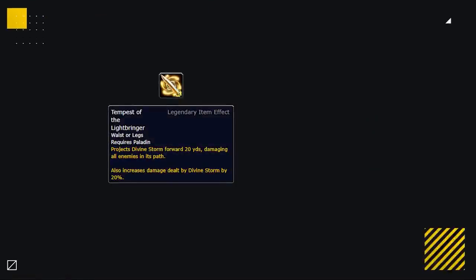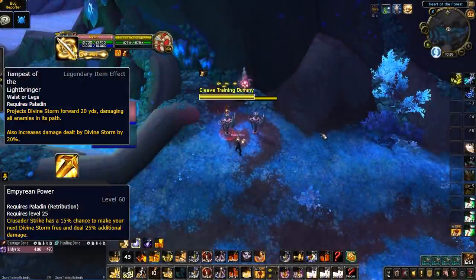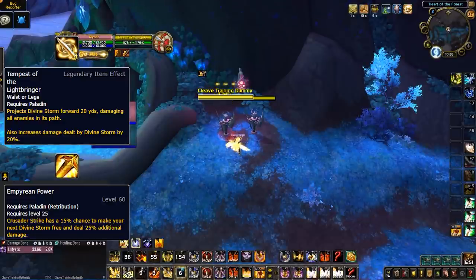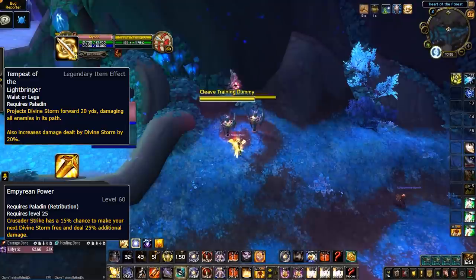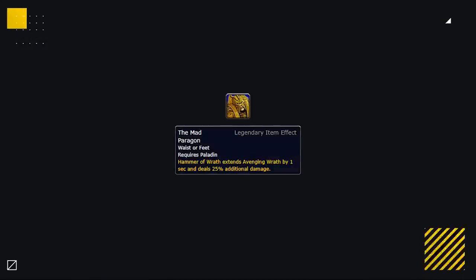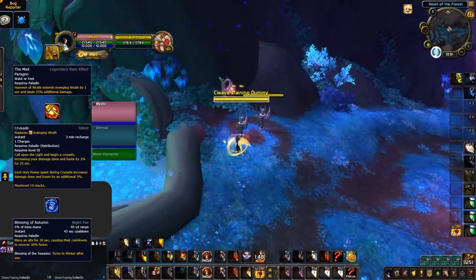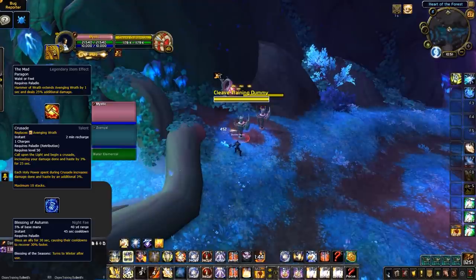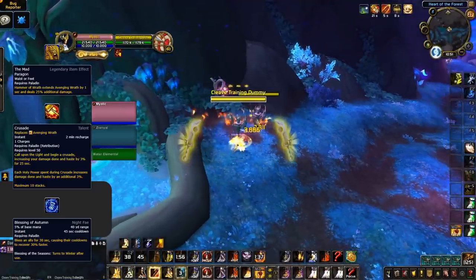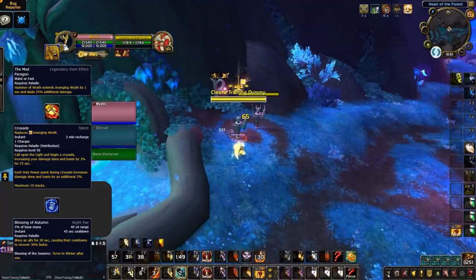A more niche pick is Tempest of the Lightbringer — a throwback to the Legion artifact trait Divine Tempest. Ret paladins can spec into Empyrean Power for the chance to spam out Divine Storms that cleave the entire enemy team, so if you're playing a melee cleave against a Ret paladin, look out for projected Divine Storms and rethink target choice and positioning. The final Ret legendary is Badge of the Mad Paragon, most powerful for Rets specced into Crusade with the Nightfae covenant, potentially giving them nearly 50% uptime on Crusade later in the expansion.